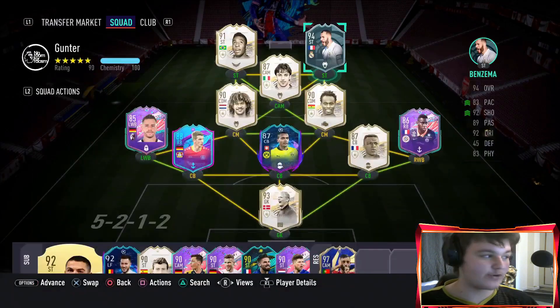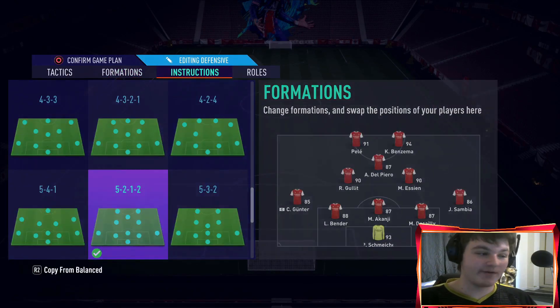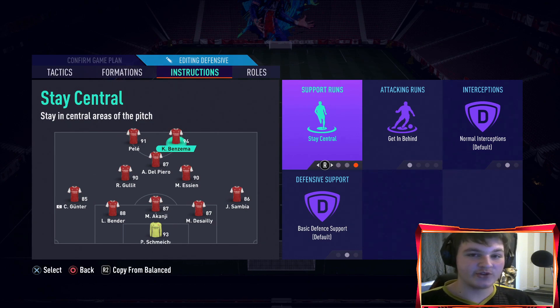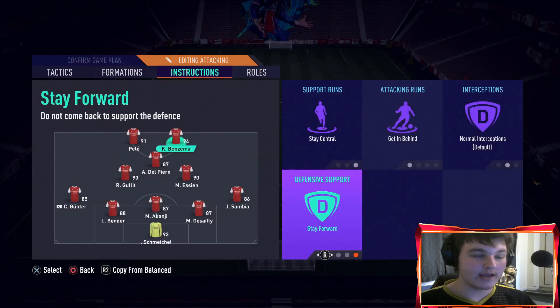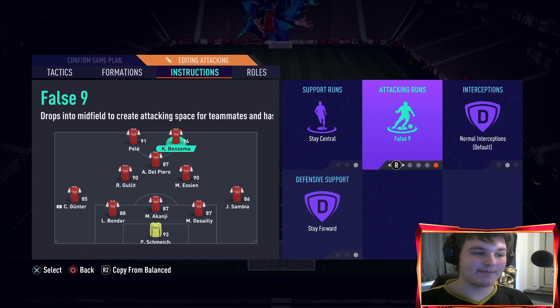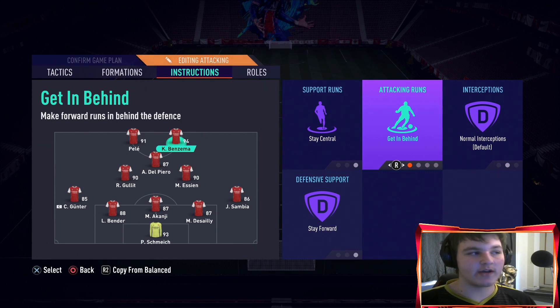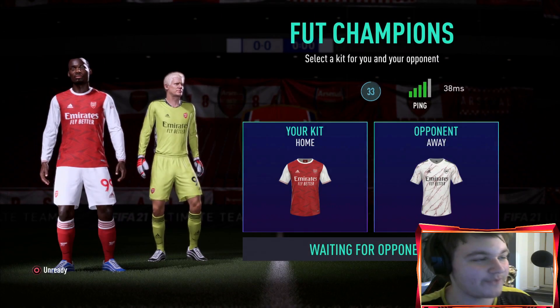With custom tactics we're playing five at the back because we're doing a formation review at the same time — two birds with one stone. To fit him in we have Benzema on stay central, get in behind, and stay forward. Usually with stockier players I'd use a target man role, but I'd rather use Benzema as a get-in-behind player with a Hunter because 93 pace is more than enough. I reviewed his earlier inform last week and he was very nice, so let's get into it.